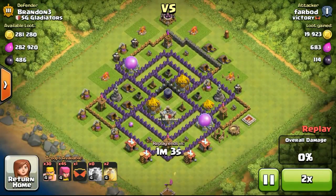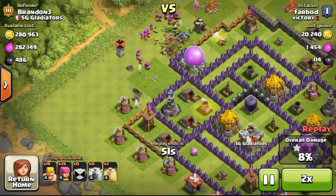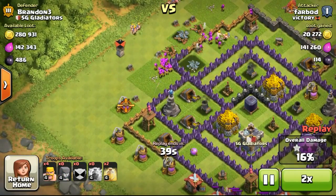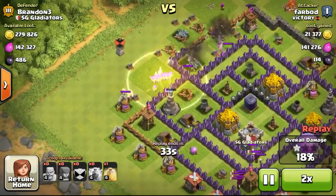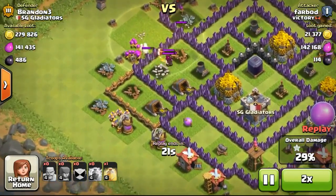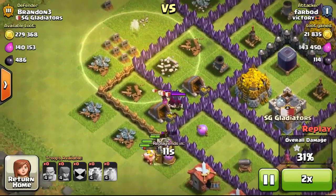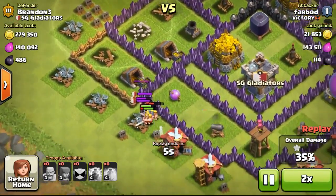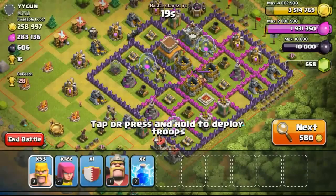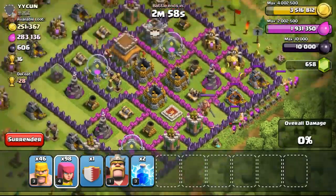This is how farmers put their base — Town Hall outside — so people snipe it and when they go offline they have a shield. They won't have to worry about being attacked multiple times, unless someone is specifically targeting your Dark Elixir. My wizards came out from the clan castle and took out the opponent's troops quickly with splash damage, ending the battle.